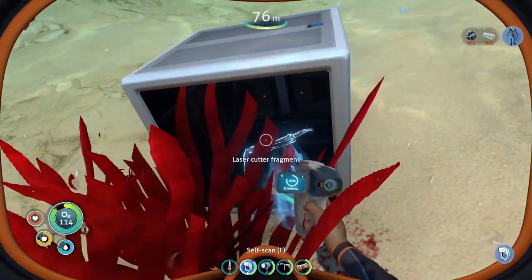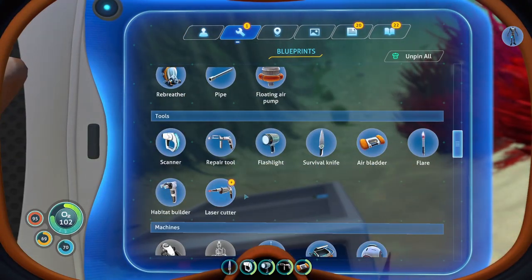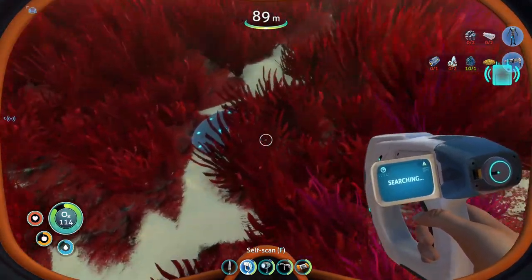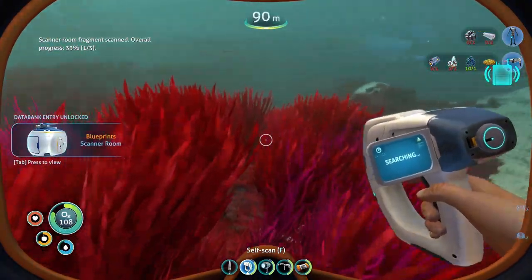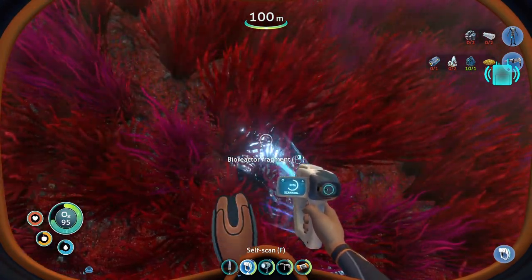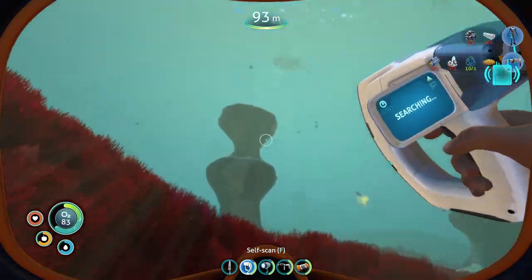There's part number three! We are going to pin that actually. New blueprint acquired. What's that right there? Scanner room fragment. You know, integrating new PDA data. I almost got the sea moth, but I can't build the sea moth until I get the blueprints for the vehicle bay thing. I just wanted the sea glide.